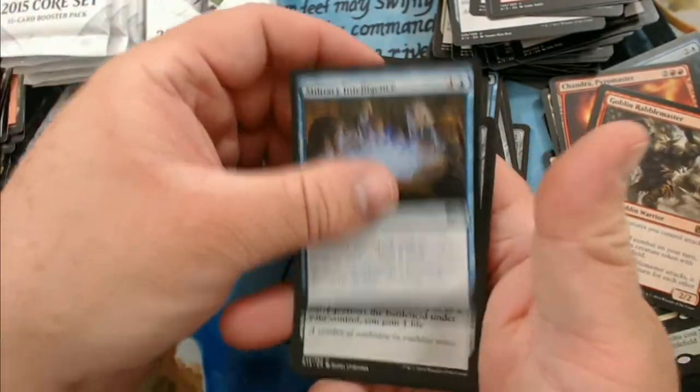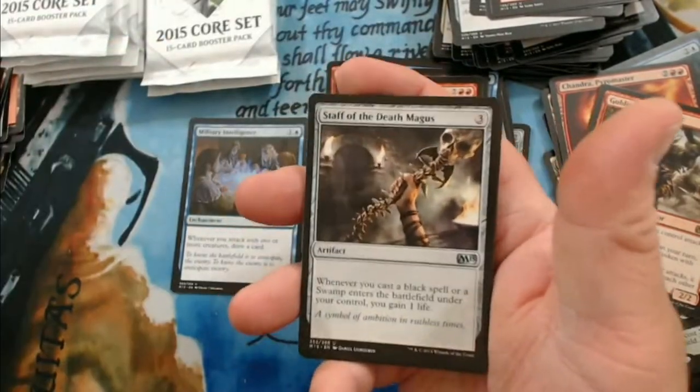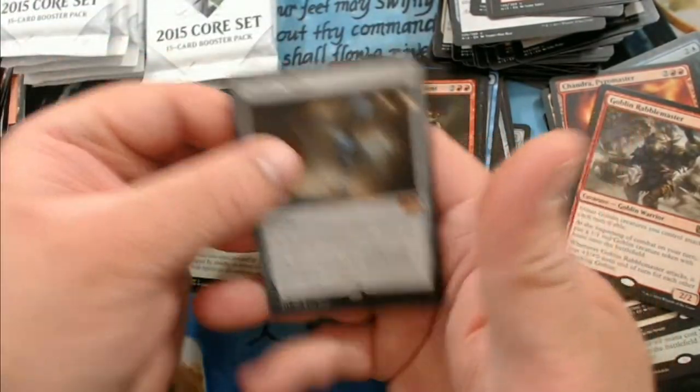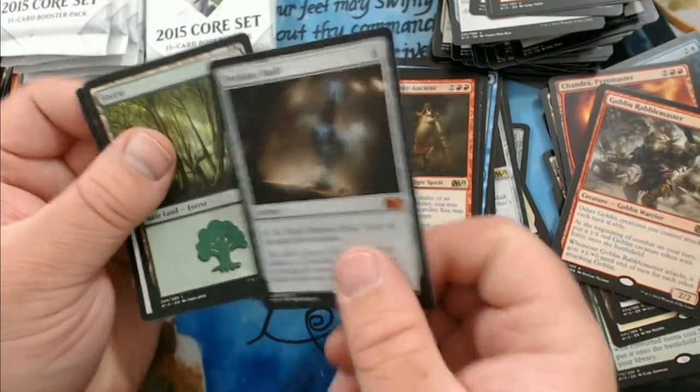We have Military Intelligence, Staff of the Death Magus, Reclamation Sage — that guy was pretty good — and a second mythic: Perilous Vault.